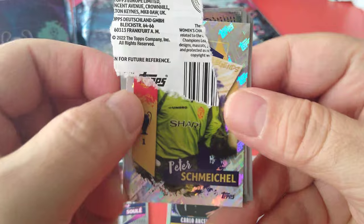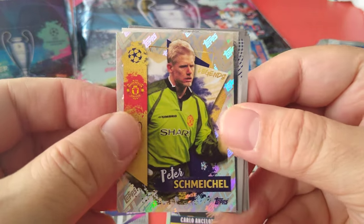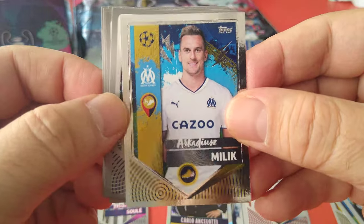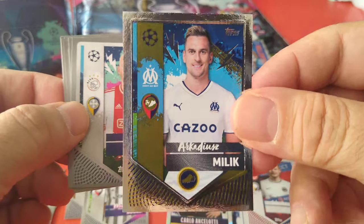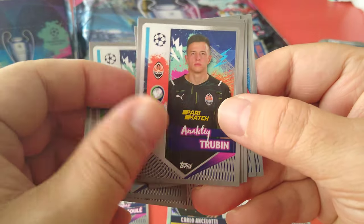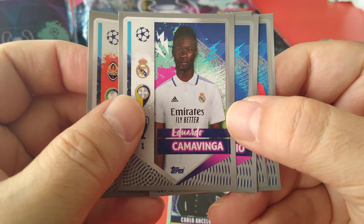they're always at the end or the last sticker of each packet. We've got Schmeichel — face covered — legend. Milik, now at Marseille, but he's a Juve player. Klaassen, Rodri. So many transfers — you're bound to get confused at some point.